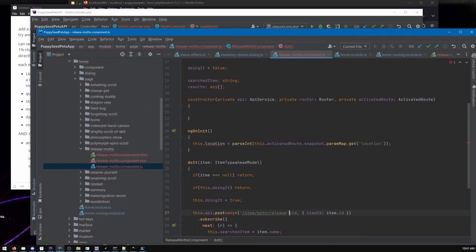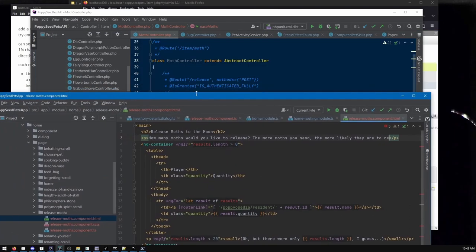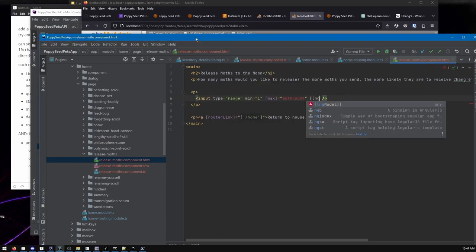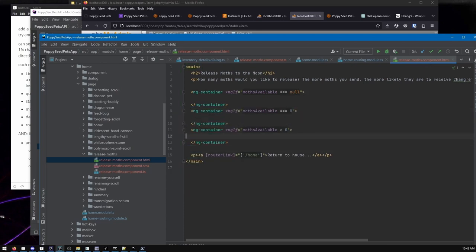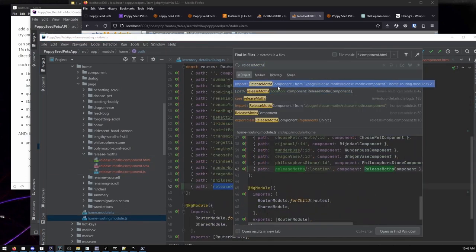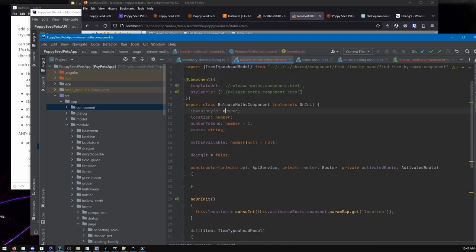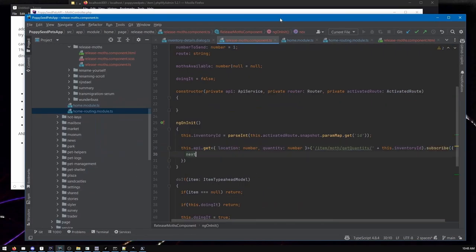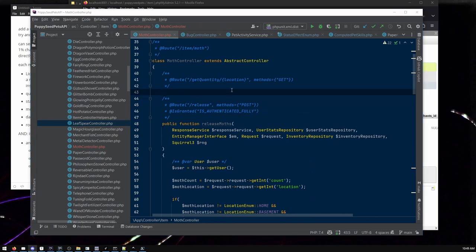Here I am now on the front-end — the client program you use through your browser. This is the UI. I copied another component; I haven't worked on Poppy Seed Pets to make a new feature in a while, mostly just bug fixes, so some of my workflow is a little wacky. I'm making the front-end code for letting you select the number of moths you're going to send. You may have noticed funny little messages for conditions you'll probably never see — like if you somehow reach the page with zero moths. I try to account for any weird conditions that seem vaguely plausible. It's called defensive programming: make sure a bug in one place doesn't cascade and cause other things to fall apart.